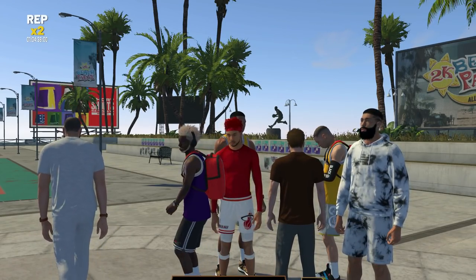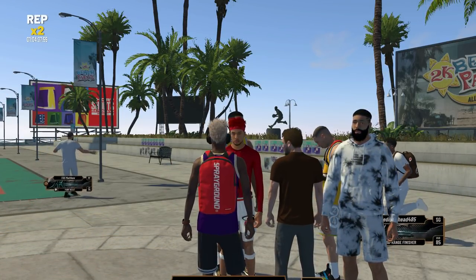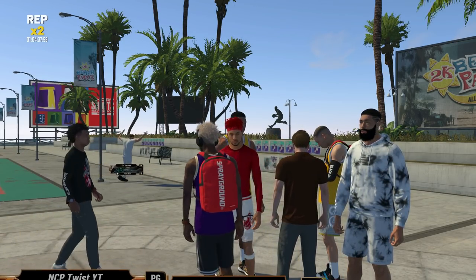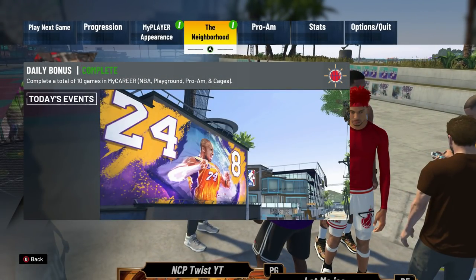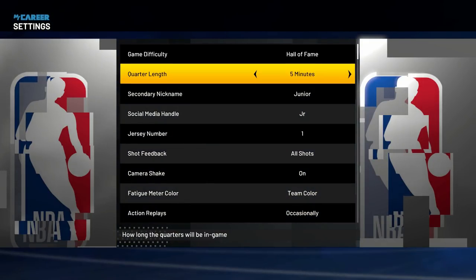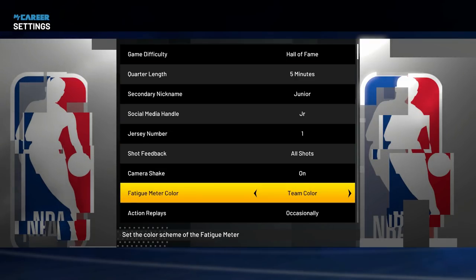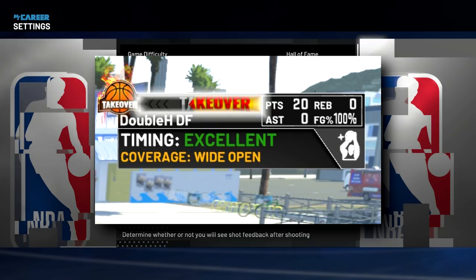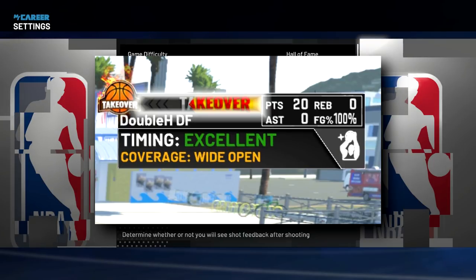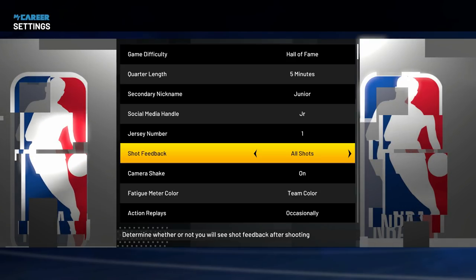I'm gonna be telling you seven different things you can do to shoot in NBA 2K21 with these low three-pointers, 60 to 80. First, click the start button and go to your settings. Go to shot feedback and make that on all shots. This shows the coverage of the shots you're shooting, your opponents are shooting, and your teammates are shooting. You want to know what the coverage is, so make sure your shot feedback is on all shots.